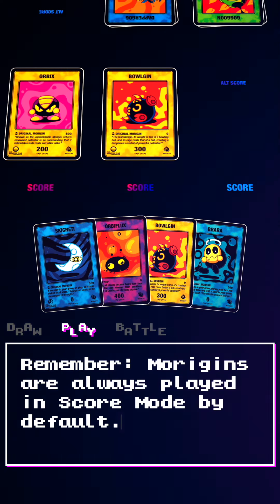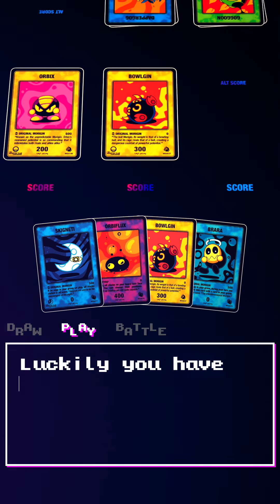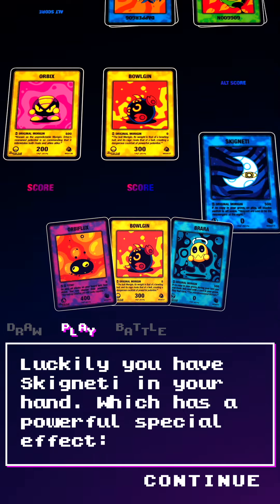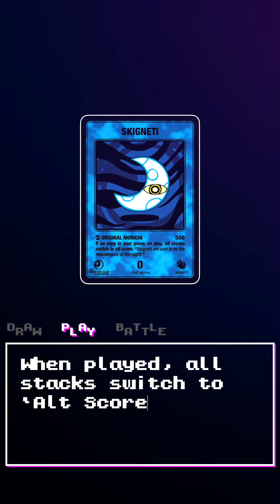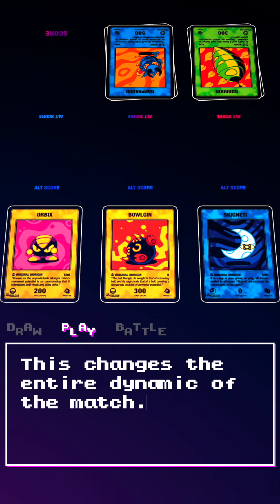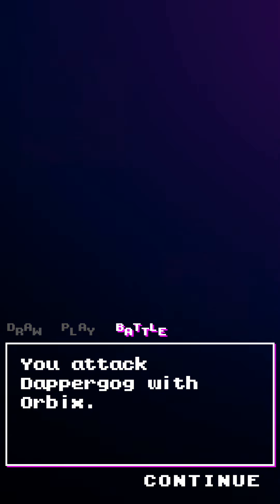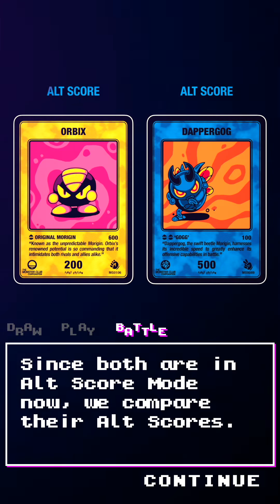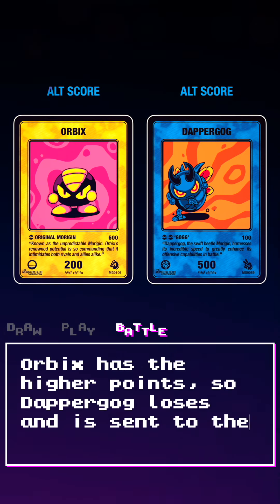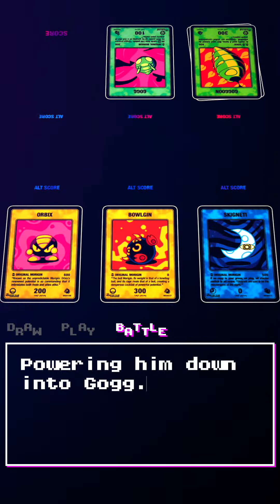Remember, Morrigins are always played in score mode by default. Luckily, you have Skignedi in your hand, which has a powerful special effect — when played, all stacks switch to Alt Score mode. This changes the entire dynamic of the match. You attack Dapper Gog with Orbix. Since both are in Alt Score mode now, we compare their Alt Scores. Orbix has the higher points, so Dapper Gog loses and is sent to the grave, powering him down into Gog.